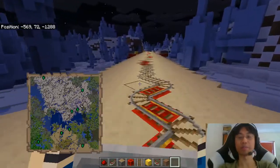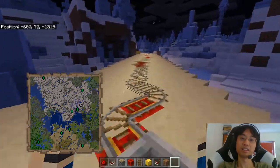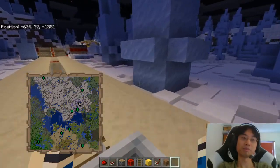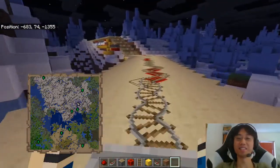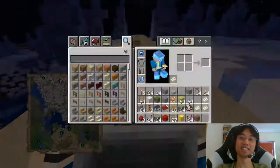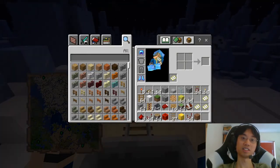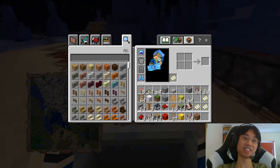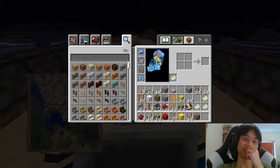I wonder if you can find it on Google. Translucent concrete - we can pretend this is what that is. We've put fiber optics into the track. Maybe just Google translucent concrete. Yeah, look at that, it's wild. It's pretty cool, right? The light just goes through.